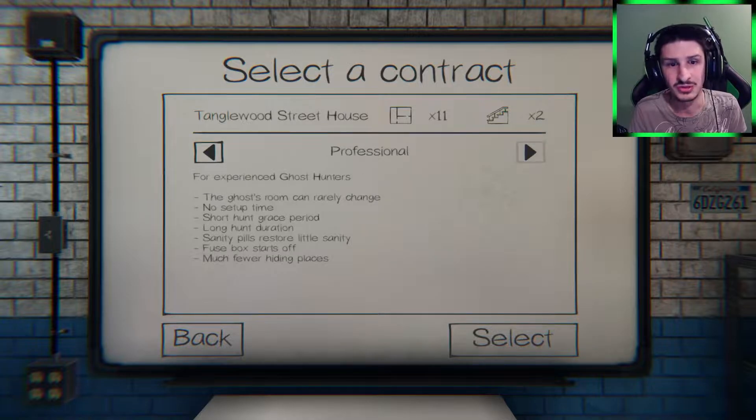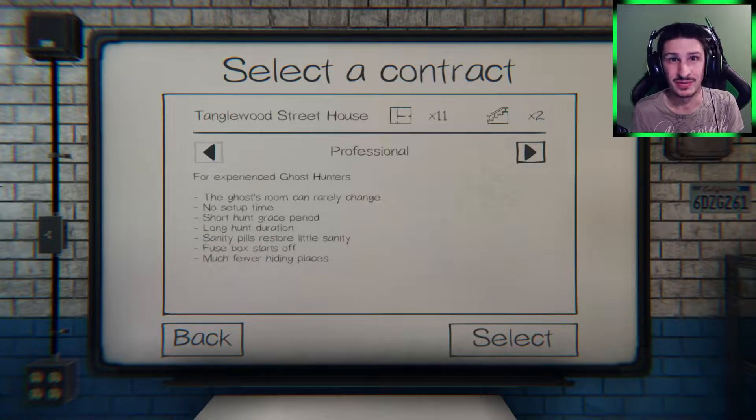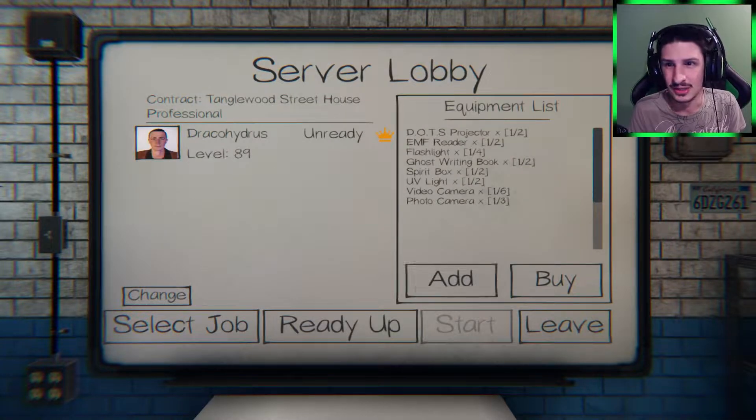I'm assuming there's even less hiding spots on professional than on intermediate. But let's be honest, if I get to the point where I get hunted I'm probably dead anyway — I don't think I've successfully hidden from a hunt yet. Nightmare mode will be next if I find professional too easy, but let's see what happens.